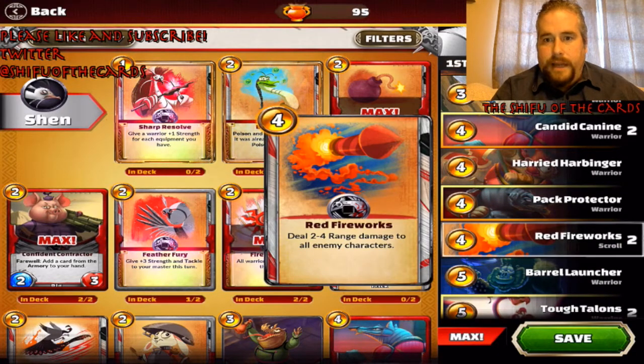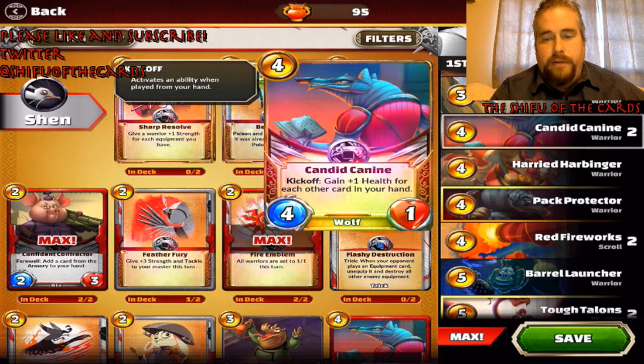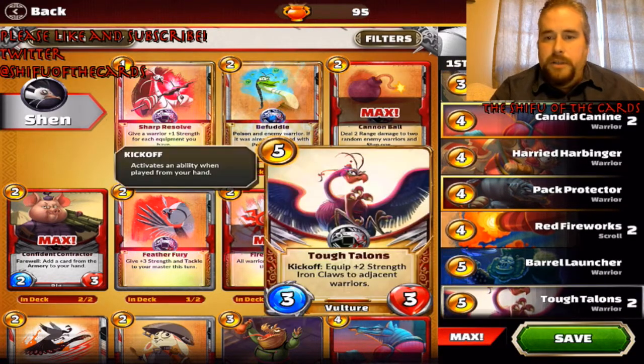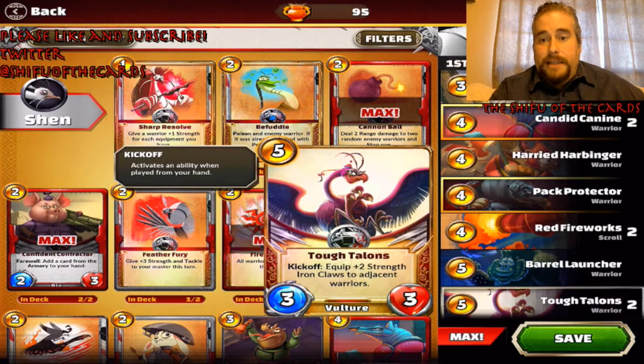At turn 6, let's say they have a good board. You turn them all to 1-1s with Fire Emblem, then do 2-4 damage with the combo card - since 2 is more than 1, it completely clears the board at turn 6. So if you're in trouble, hold on, clear the board, and re-establish control with the Candy Canine. Put Tough Talons between your creatures, they become beefier minions, and that's your finisher. It's a scroll control strategy - you wipe down their board with scrolls and finish them off with creatures.